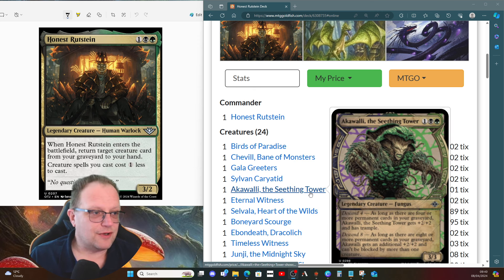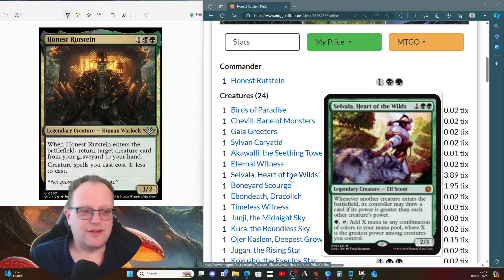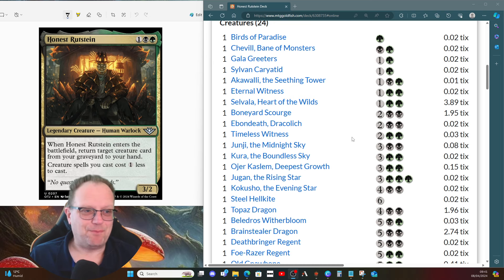We've got Akawali the Seething Tower — we're going to descend a lot in this deck. As long as there are four or more permanent cards in your graveyard, Akawali gets +2/+2 and trample; eight or more means +2/+2 and can't be blocked by more than one creature, so you can get this up to a 7/7 quickly for three mana. Eternal Witness returns things from the graveyard. Selvala, Heart of the Wilds gives us a bit more mana ramp.